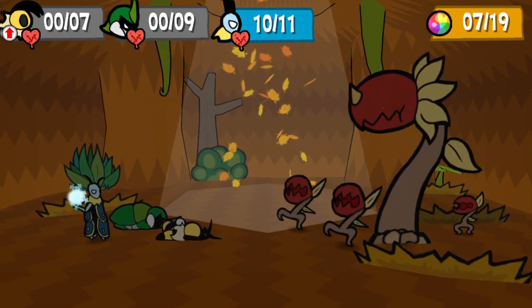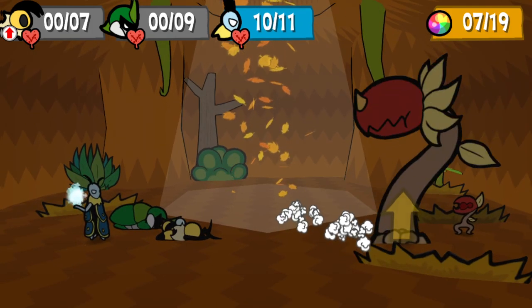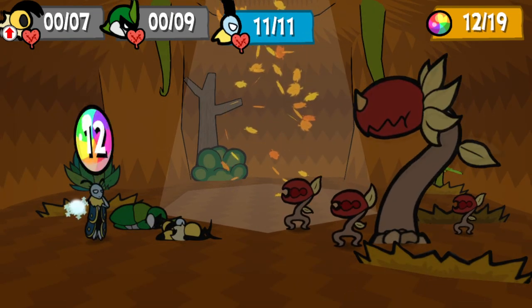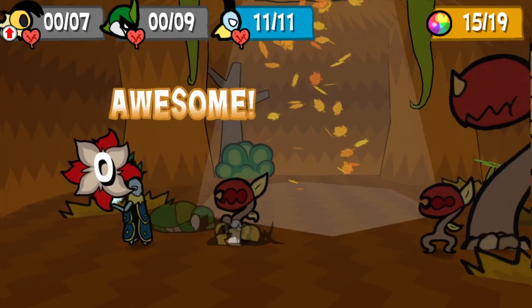Once her HP falls below 65%, she gains permanent hustle status and will attack twice per turn. That's already a lot to digest, but we haven't even gotten to how her chompers work.